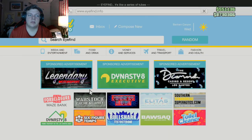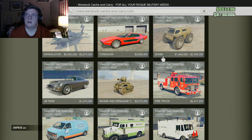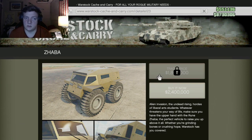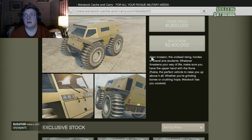This vehicle can only be purchased from War Stock Cash and Carry. I think it's called the Rune Zaba. If you buy it now it's 2.4 million dollars — that's two million four hundred thousand dollars. The trade price if you unlock it is 1.8 million. The description reads: 'Alien invasion, the undead rising, hordes of liberal arts students — whatever threatens you and your way of life, make sure you have the upper hand with the Rune Zaba, the perfect vehicle to rise you up above it all. Whether you're grinding bones or crushing hope, War Stock has you covered.'